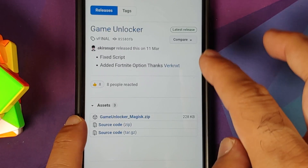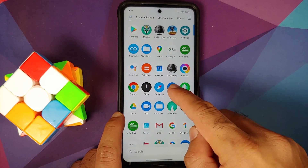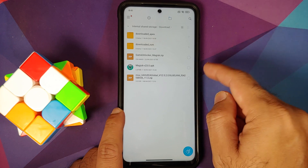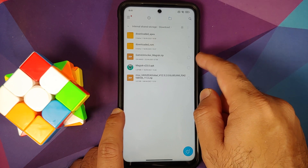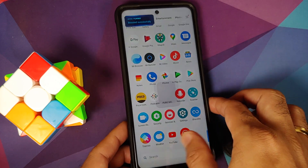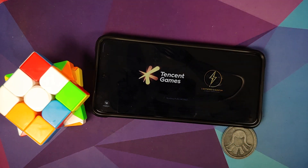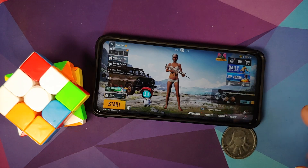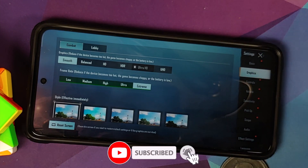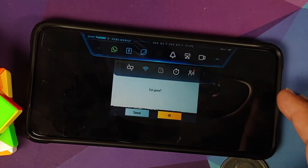Once downloaded, the file will be in your Downloads folder. In the file manager, here it is — 'game_unlocker_magisk.' Before installing the module, let me open PUBG to show that the current graphics settings do not have the 90 fps option. Going into Settings and then Graphics, you can see only 'Smooth' and 'Extreme' — there is no 90 fps option.